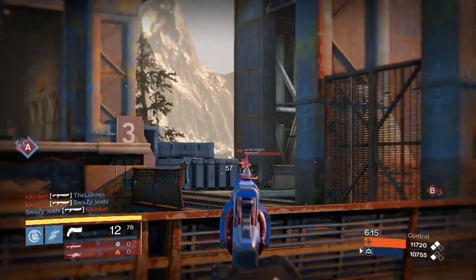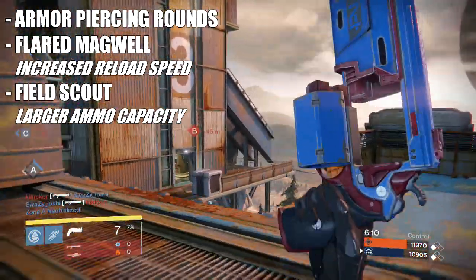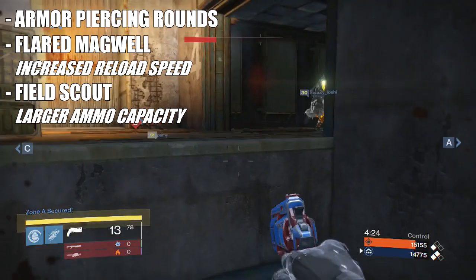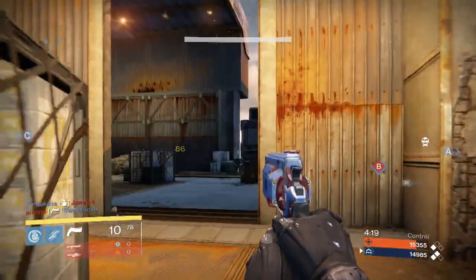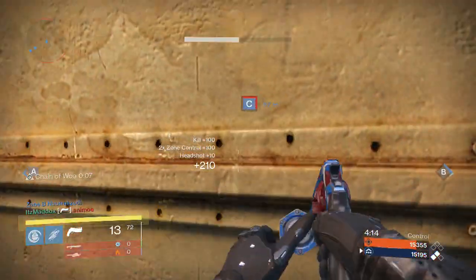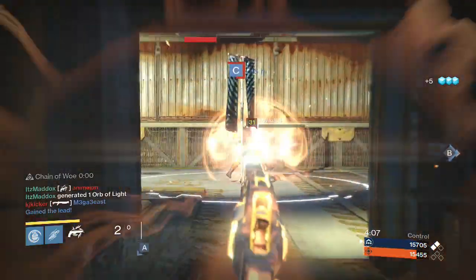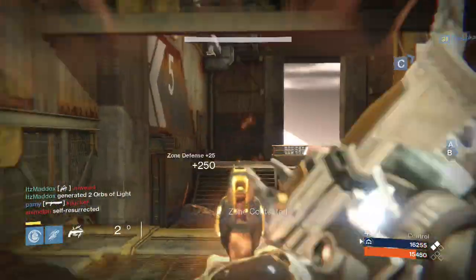For the second upgrade you can choose between Armor Piercing Rounds, Flared Magwell, and Field Scout. As I said, you will have a slightly lower chance to get ammo back if you are running Field Scout. So if you are playing a mission where you'll be up against a lot of Thralls or Dregs, go for Flared Magwell. However, if you are playing against high level enemies — majors, ultras, Knights, Captains — definitely go for Field Scout, as you're going to need all the ammo you can before reloading. Armor Piercing Rounds I usually just tend to leave; they are not that great.